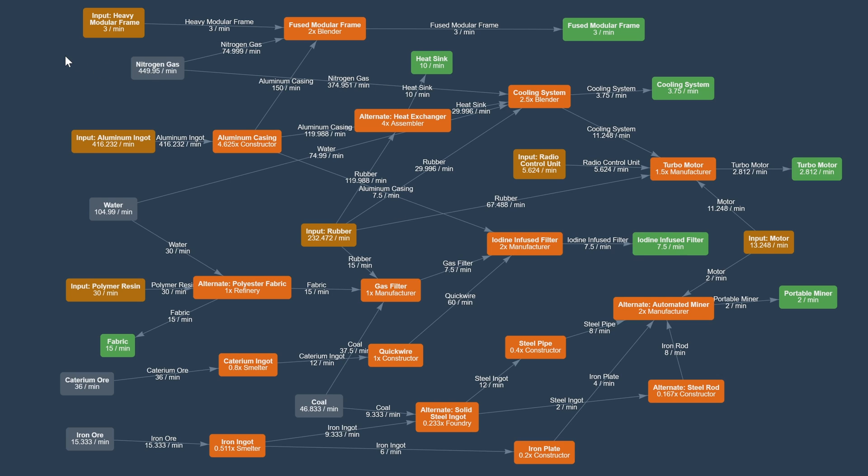Even if I were producing one of those, I would still require to make all this extra logic with the smart splitters. This is the reason why I actually increased production ratios of heavy modular frames and radio control units in previous modules — I was already thinking about this particular module and wanted to have an extra output from those modules.